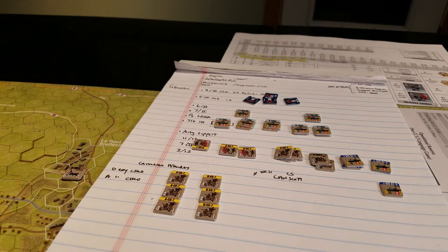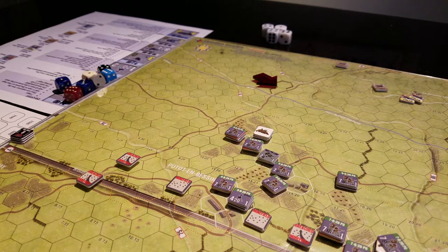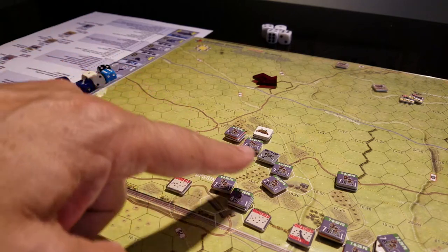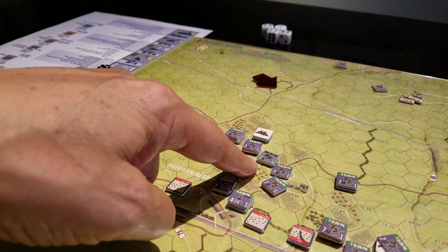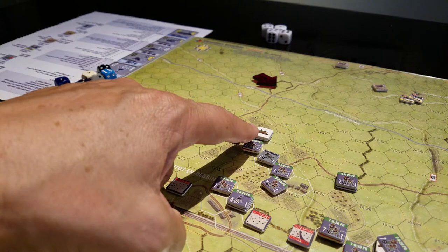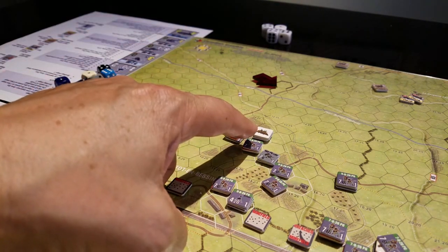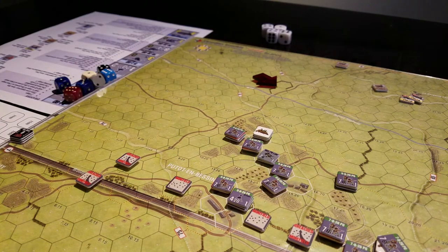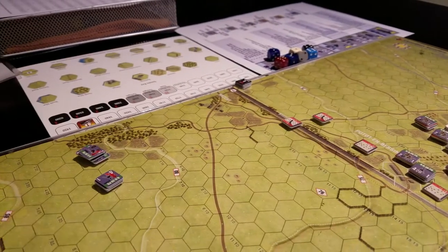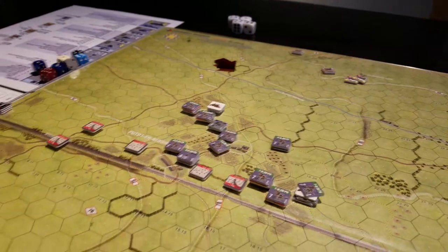Really, not a whole lot starts on the board. To defend, we have elements of the 12th SS — it's the 26th SS Panzer Grenadier Regiment. There are three companies here, plus some leftover Lear dudes. And underneath here are a couple of MG sections from the 716th Division, which are kind of just hunkered down. Over here, we have AT guns and mortars that need to make it up into the battle space.